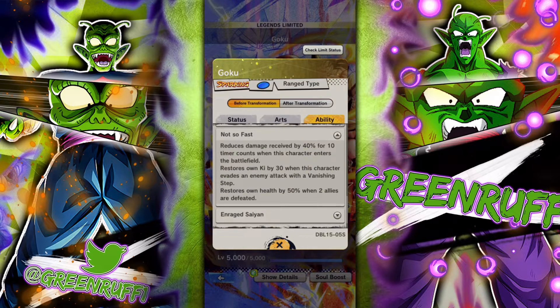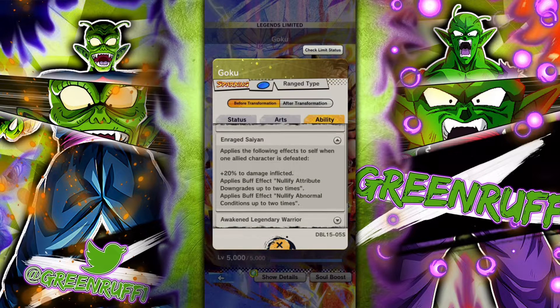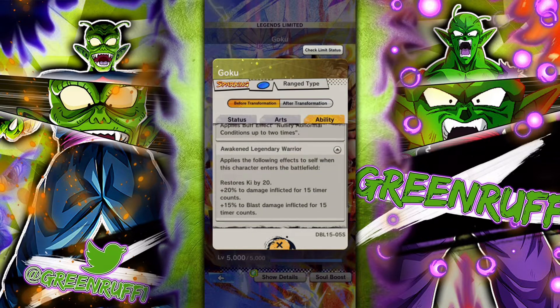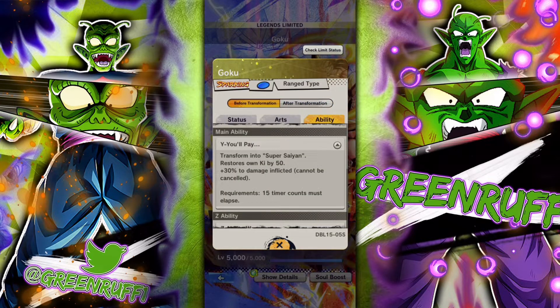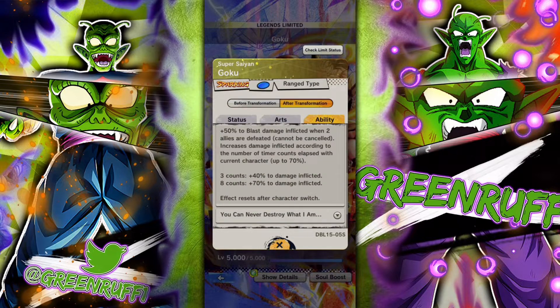He gets damage reflected, reduces damage when he comes into battle, so he has some tanking ability. You can get ki when he vanishes. He's got last stand — when one ally appears he even gets buffs. Every time he comes into battle he gets ki and damage. This is before transformation.